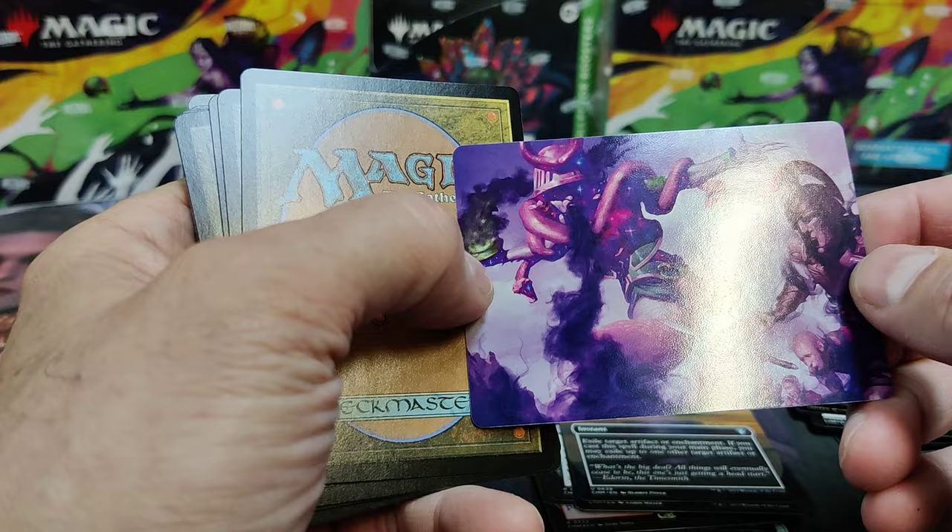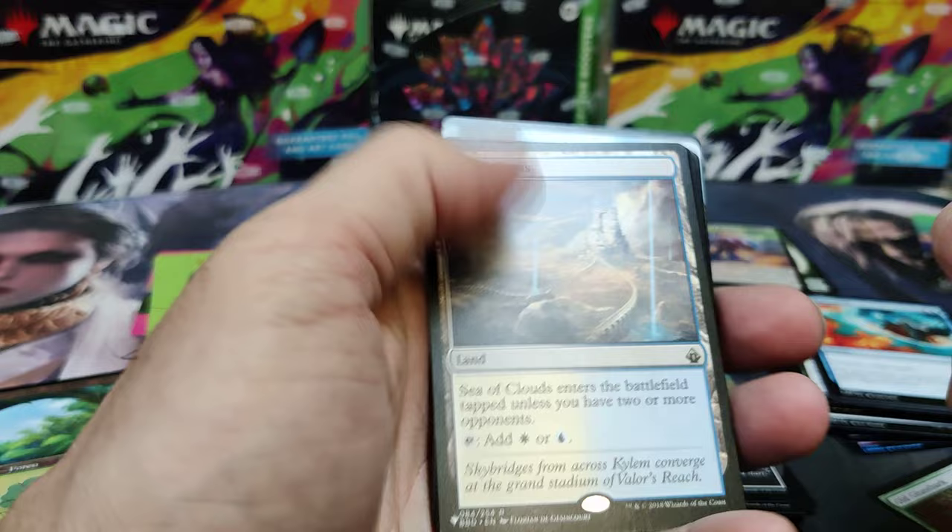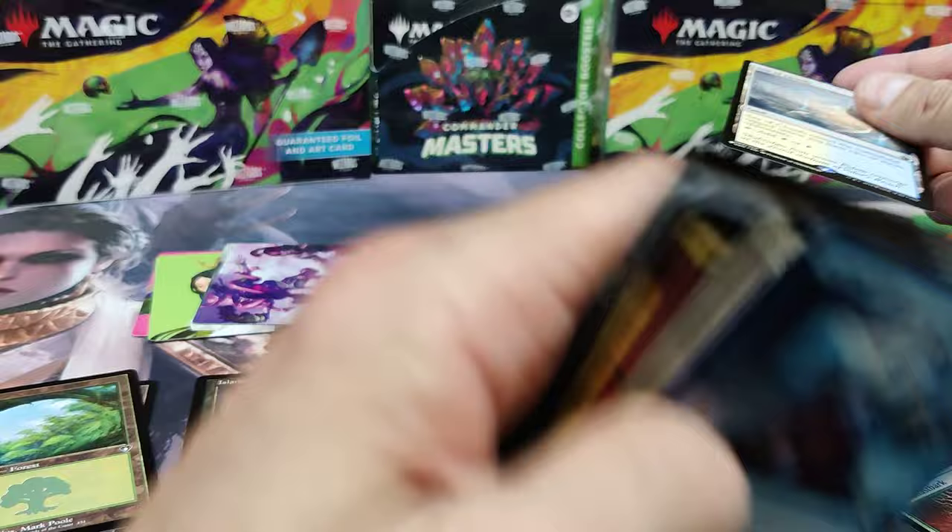So let me know in the comments below what you guys have put in your decks to enhance them. There's a nice Sea of Clouds — for Commander play it enters tapped unless you have two or more opponents. So typically in Commander you're playing in four-player pods — even in three you're okay. Great utility card, great land.